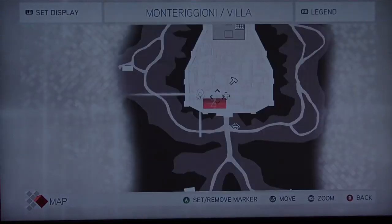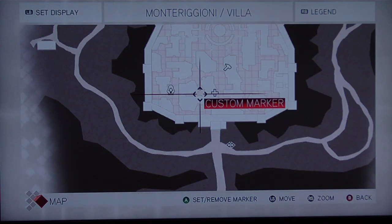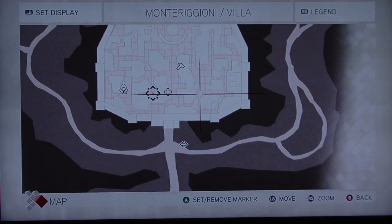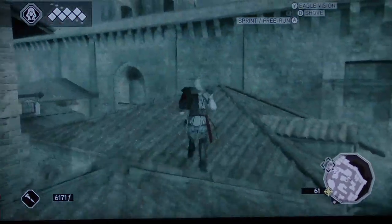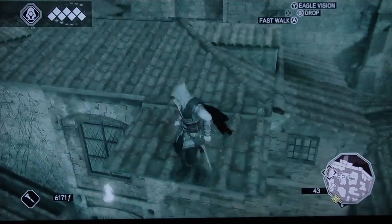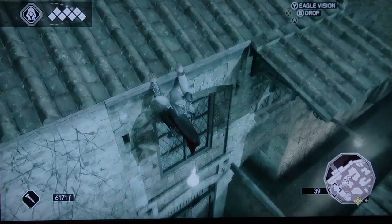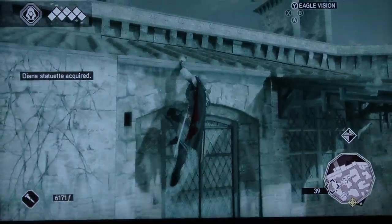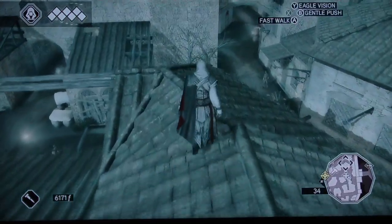Once you've grabbed that one, make another marker. This one will be roughly over here - this will be number four we are going after. That last one before was the one I was looking for. It's right there and it's the Diana statue, so that's number four. Continue on with your map and you should find number five.